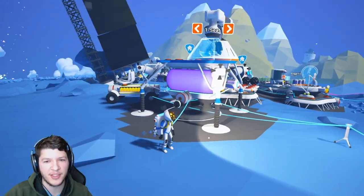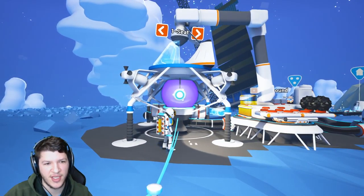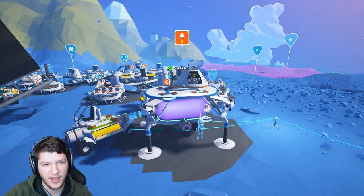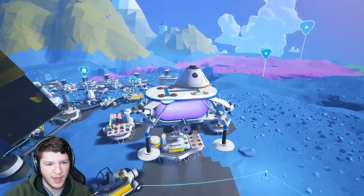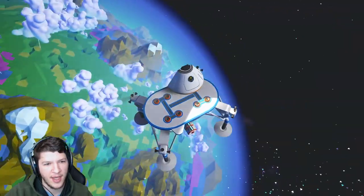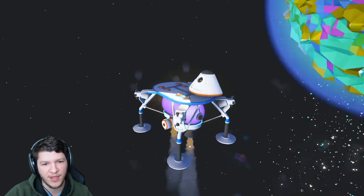Should we take off in the spaceship? We don't even have a destination — let's just get in. Check this out, let's take off. Goodbye base! Look how big our base is, how cool is that? And check this out — now we have all these choices of places we could land.